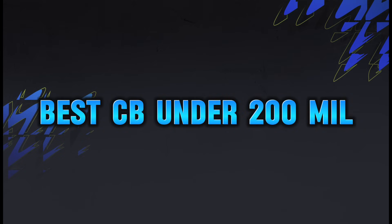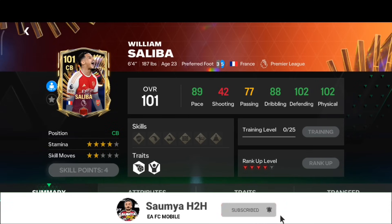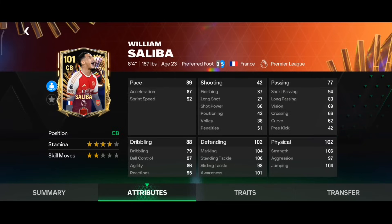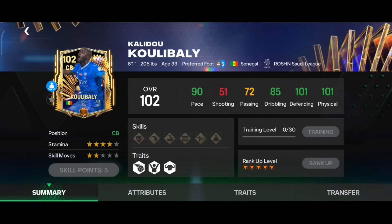Now let's go into the next category: best center back under 200 million coins. The first player is red rank William Saliba from Team of the Season. He has 89 pace, 102 defending, and 102 physical, with four star stamina. Those defending and physical stats are very good, and he has Medium-High work rate — perfect for a center back in Head to Head.